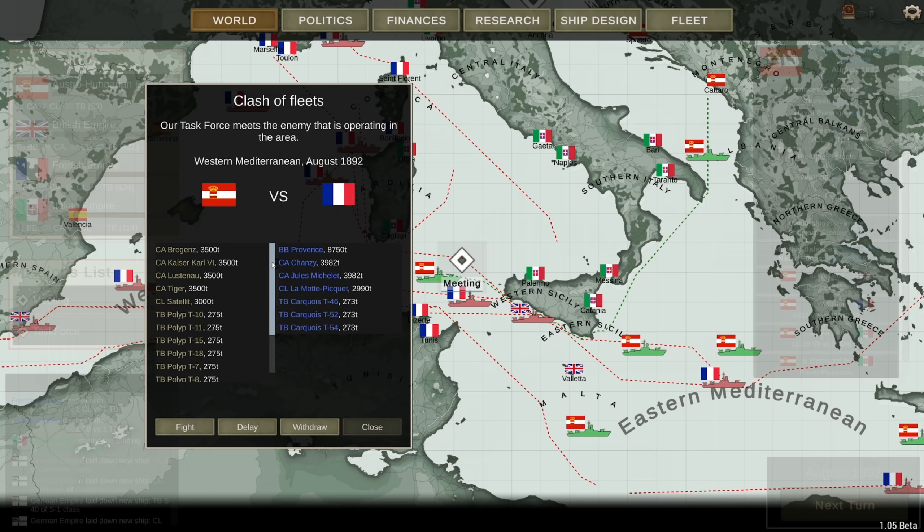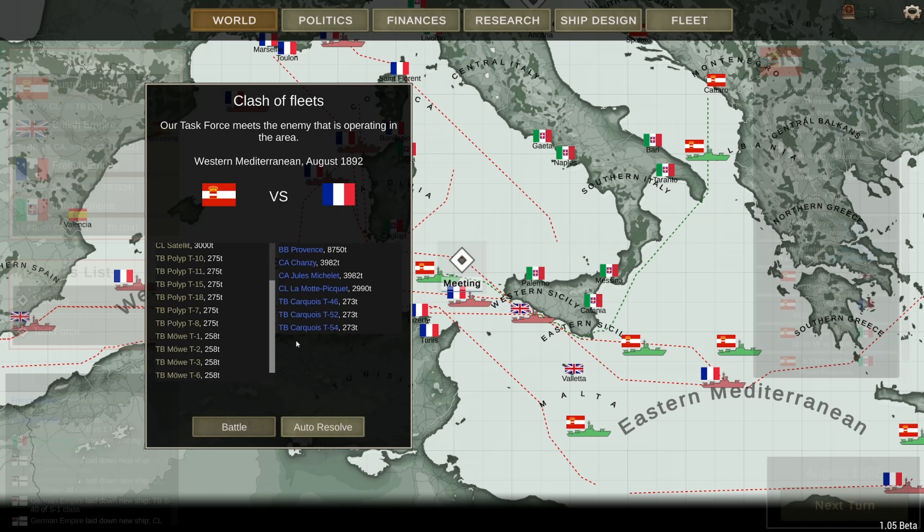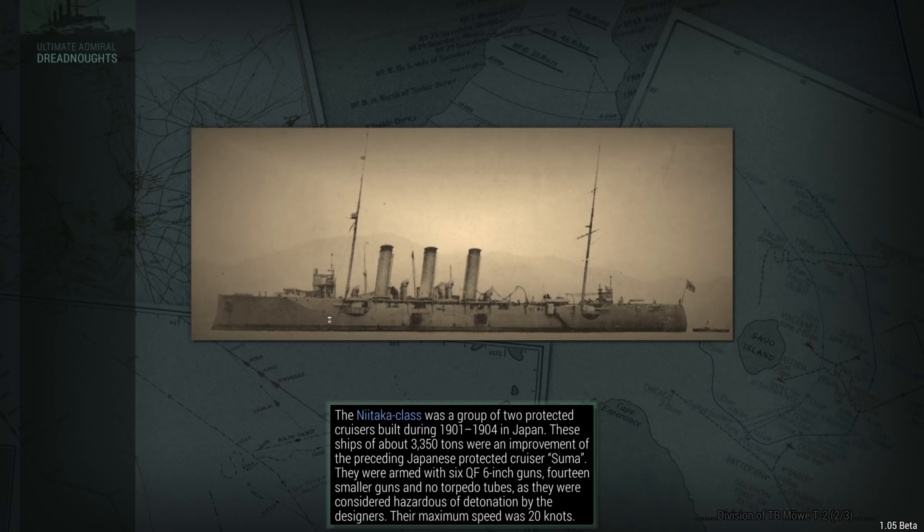They have the Provence as one of their main ships — that's one of their five battleships. Blow this thing out of the water and they only have four capital ships left, not counting their 25 heavy cruisers. They've also got the Champs-Z and the Juliet Michelet here. Against my heavy cruisers, these guys are going to mostly focus on absorbing fire while my torpedo boats go on the offensive.